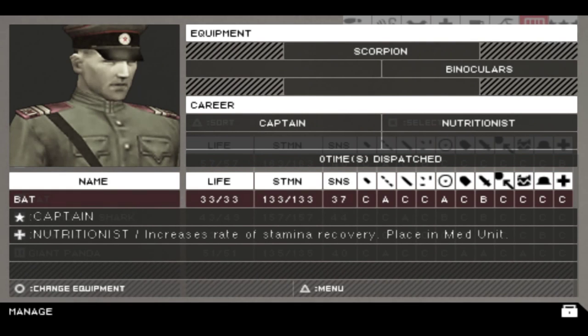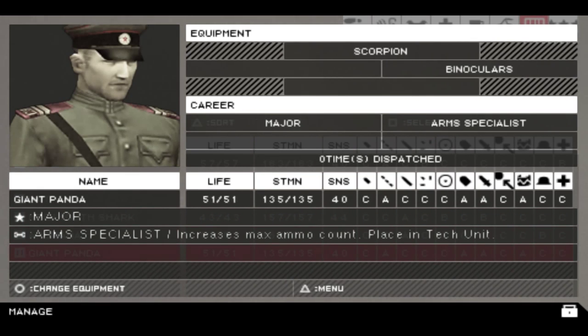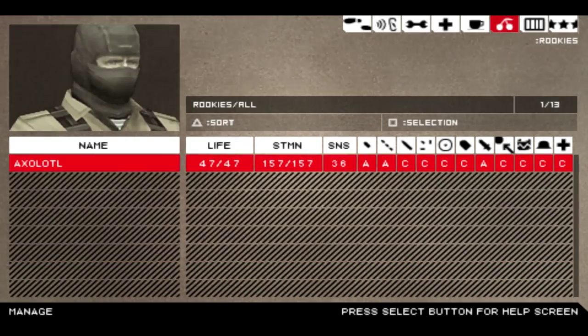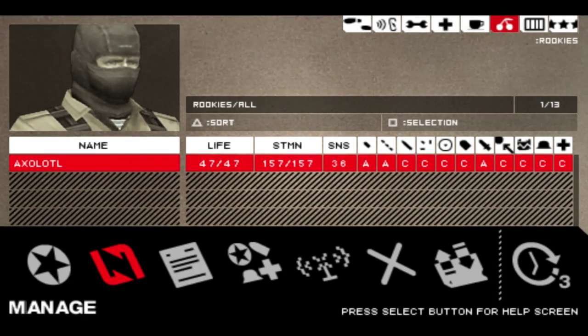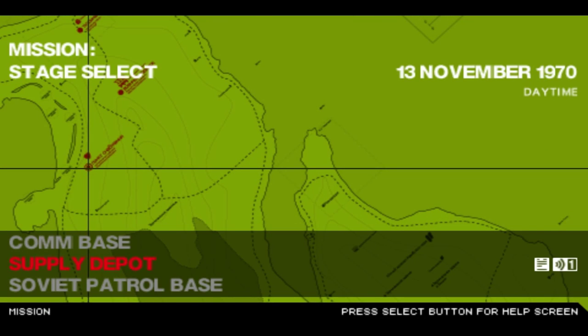He's a corporal, private first class. Nutritionist - increase rate of stamina recovery, place in the medical unit. He's a rescuer. Mega mouth shark, okay. Arms specialist - increase max ammo count, place in tech unit. Wait, giant panda? Okay then, that's random. What do you do? Nothing special. So I guess we're going to end the episode here. I hope you all enjoyed, if you did leave a like, and I will see you all next time. Peace.